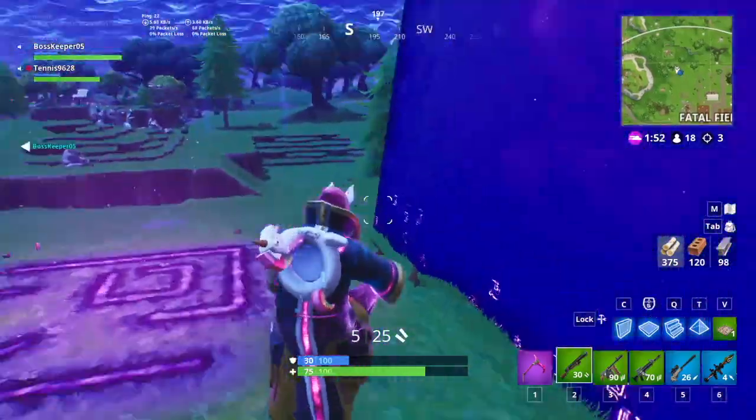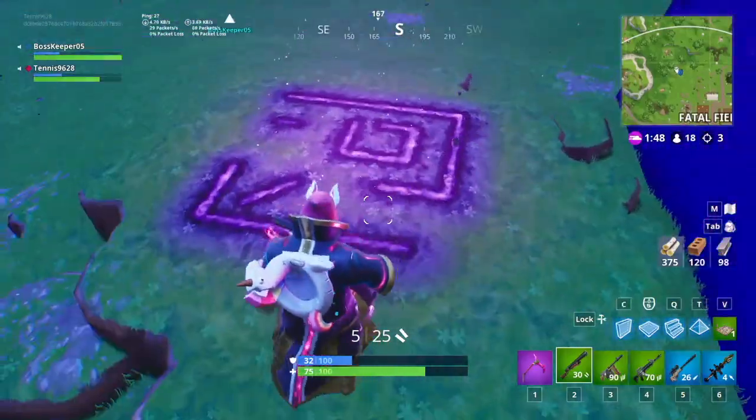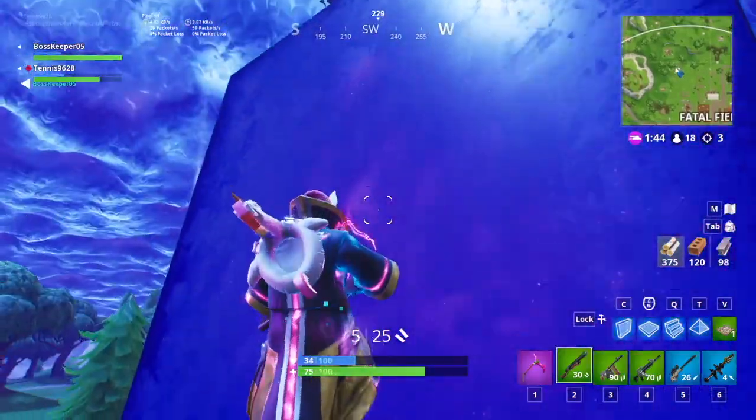Hello everyone, it's Project Gaming and today we're back with another video. So me and my friend Jack were just playing some regular duos trying to get a win, and all of a sudden this literally just appeared in front of our eyes — this symbol that's next to the cube.